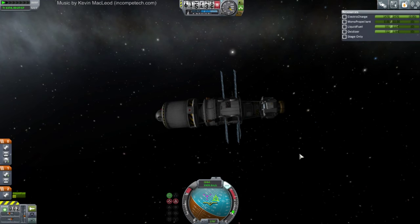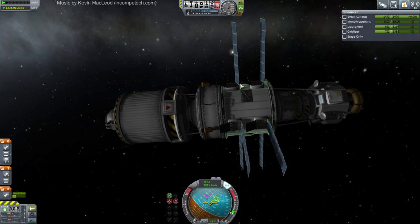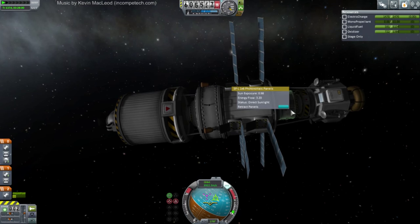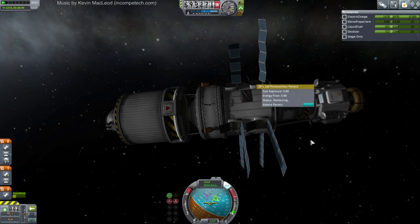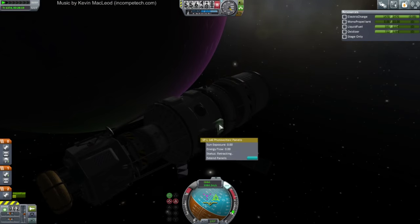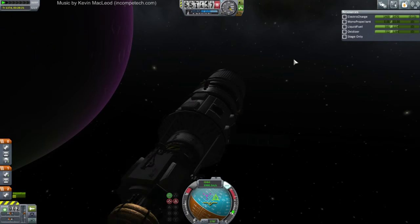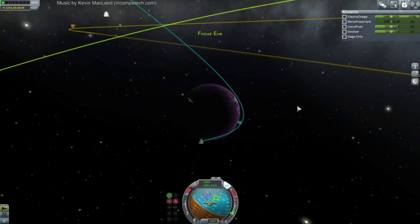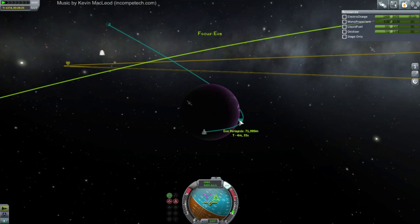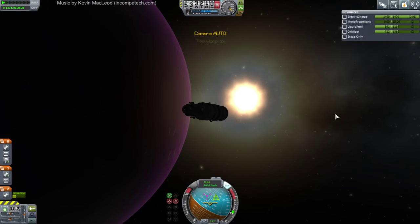Did I have these action grouped? No. Figures. Retracting solar panels — and one of them is broken. Here we go. That's 72 pretty much on the dot, within the meter.